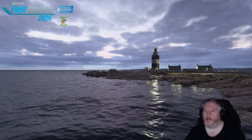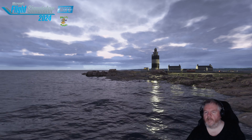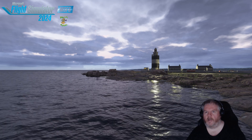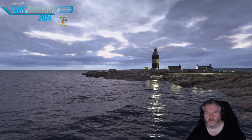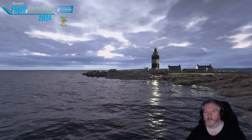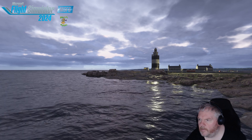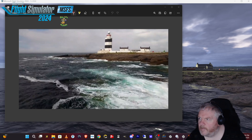Here we are at Hook Head Lighthouse in Ireland, the oldest lighthouse in the world. It dates back to 1172 — originally a fire was set here. The lighthouse as it stands now is over 800 years old. We're going to try and match this up in the sim — it looks pretty good already. Let me show you what the real world one looks like.